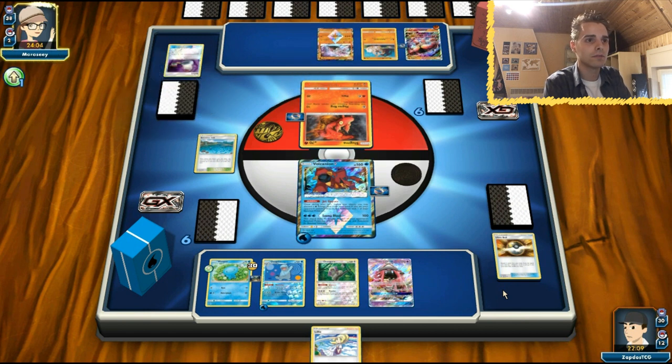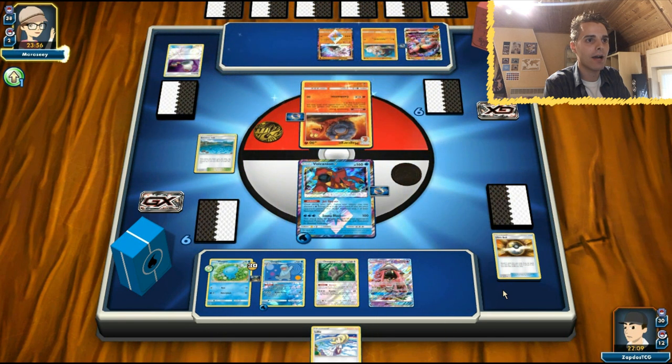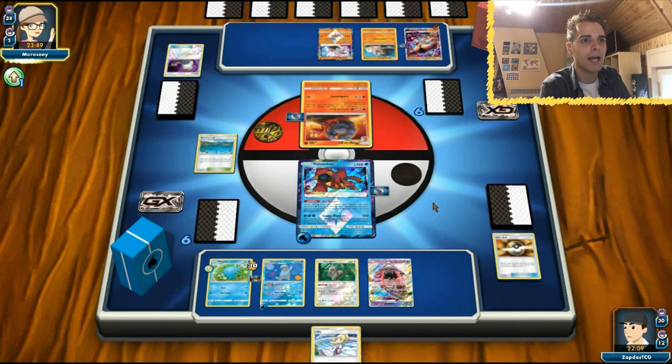Diancy is in town. He is stuck with Slugma, so he's definitely gonna have to rely on Jet Punch. Macargo is in play now. Does he have a switching card? He already used a switching card on his last turn, so he's probably gonna have to rely on Guzma now.